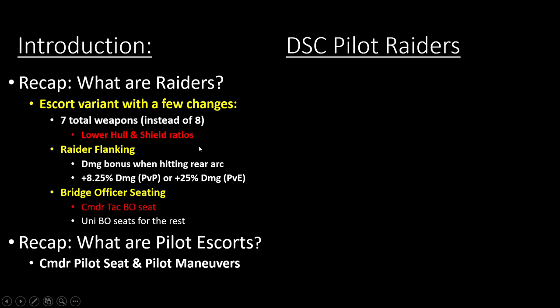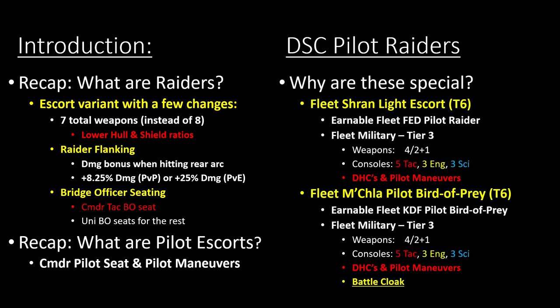Now when it comes to raiders — for those of you that don't recall from the Volk of the Pow video — raiders are just escorts that have one less weapon, lower hull and shields, and to compensate they get a raider flanking bonus: about 8% in PvP and 25% in PvE, or around 11% in PvP and 33% in PvE. They typically have a Commander Tactical bridge officer seat with universal bridge officer seats for the rest. Pilot escorts simply have a Commander Pilot seat with a pilot maneuver special ability. Our Discovery ships are a combination of both. The Shran Light Escort is a raider — I don't know why they didn't just call it a raider.